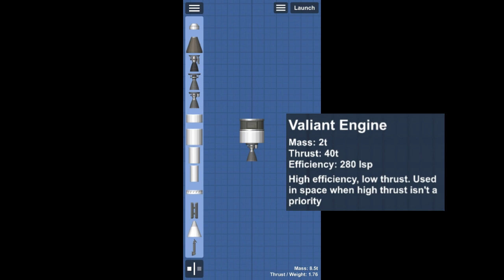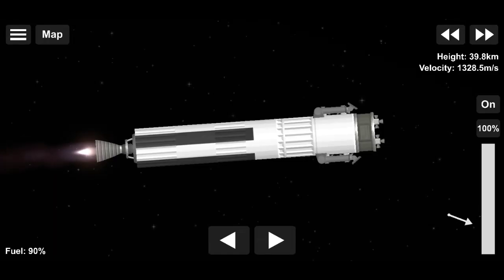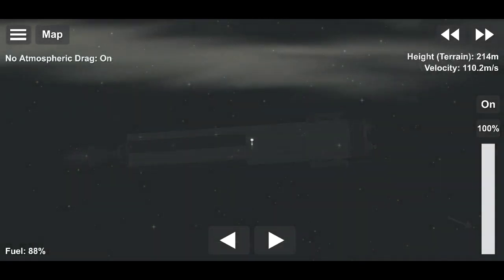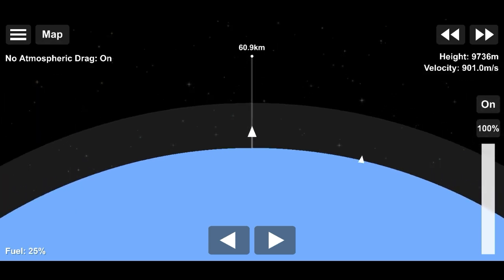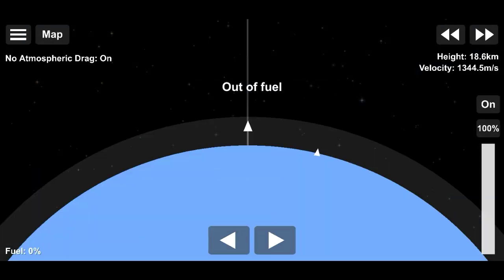Next we have the Valiant engine. This engine has relatively lower thrust but high efficiency, making it great for second stages. By the time we have a second stage we already have speed, so what we need to do is conserve as much fuel as possible to make the mission last longer and to maximize payload size.